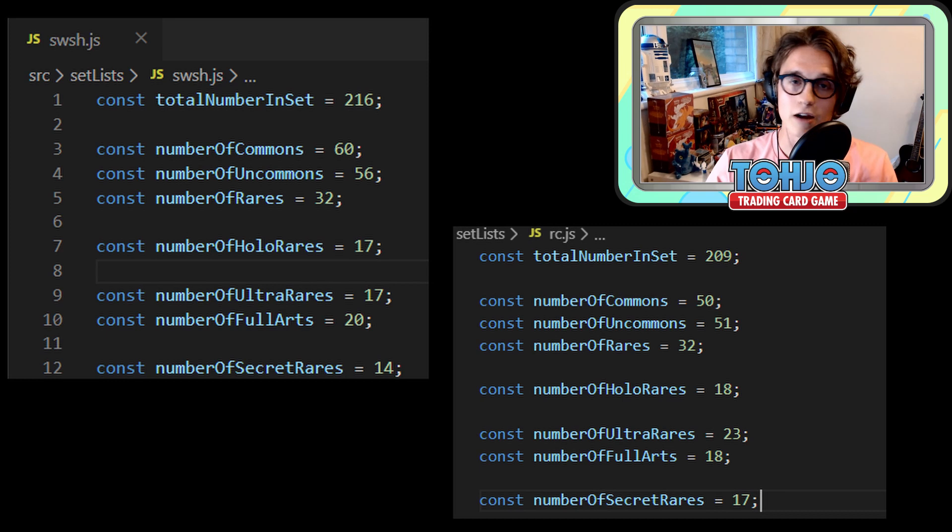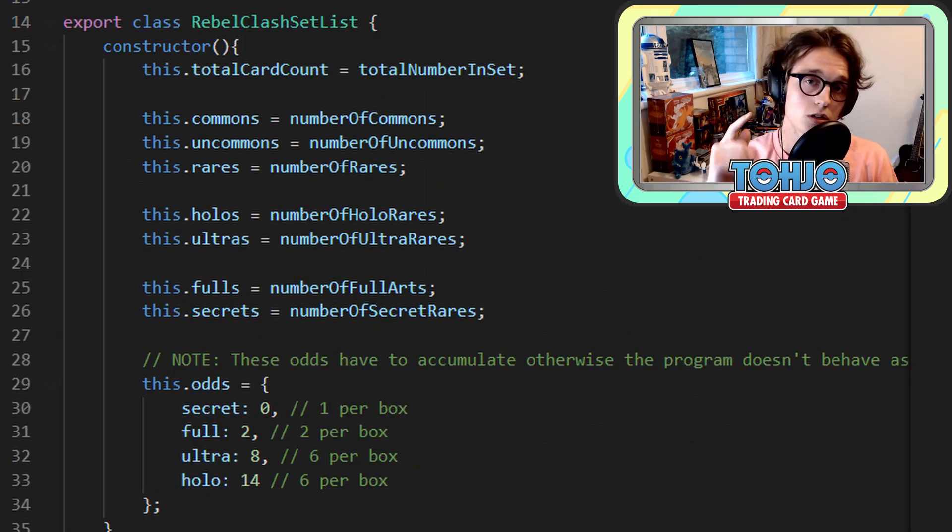If you think about each box, you're guaranteed to pull a certain amount of cards — maybe a couple of full arts, maybe one secret rare if you're lucky, and a pretty accurate guess on ultra rares and holos. The tough cards you'll always find hard to chase down are always towards the top end of the set numbers. The more ultra rares, full arts, and secret rares you have, the more boxes and packs you're going to have to open — they're the hardest cards to come by. If those numbers are larger, you're more likely to get duplicates of those rarity tiers. So let's get into the box architecture and pull rates we'd expect to see in Rebel Clash.